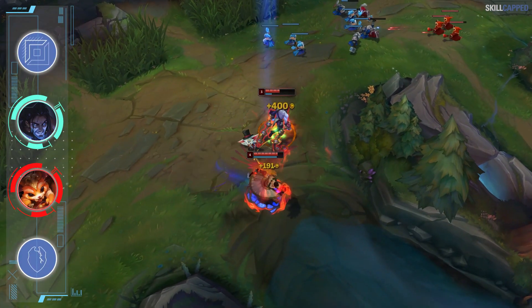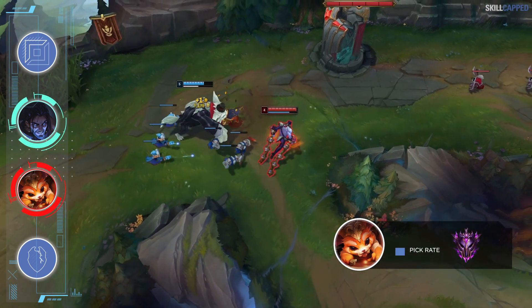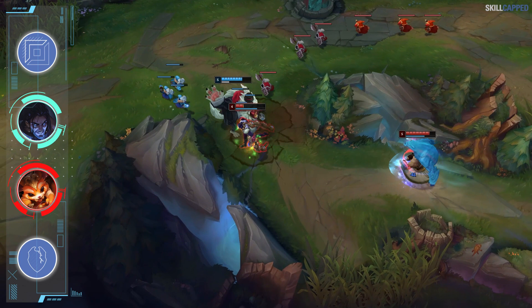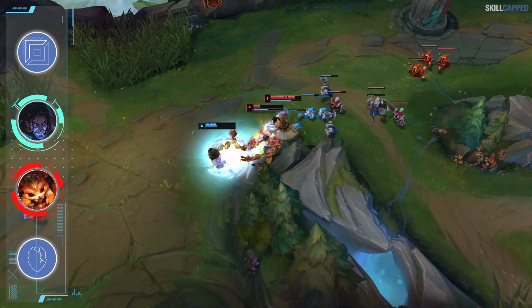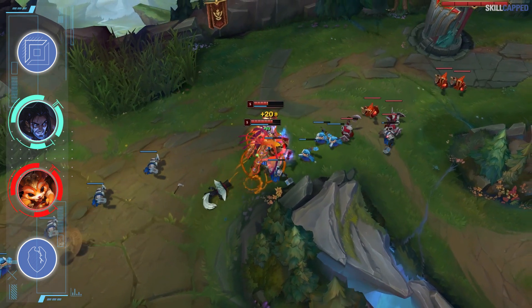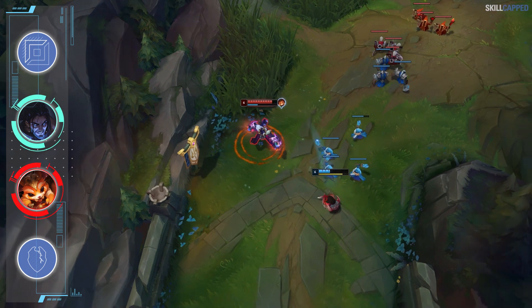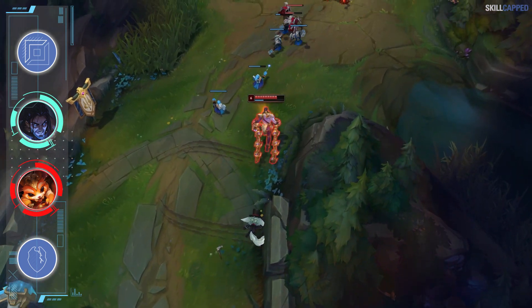Gnar currently holds the highest play rate for any top laner, hitting the rift in about 10 percent of games. This peaks super hard once you reach master plus, coming in at around 20 percent. Our number one counter recommendation to take down the annoying yordle is Sylas. Gnar struggles against most champions who have strong mobility due to how vulnerable he is in ranged form. If you're able to get right on top of Gnar, the range advantage he has doesn't matter, which is why Sylas works so well.